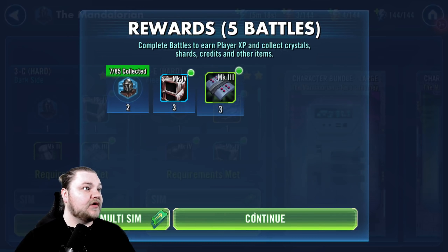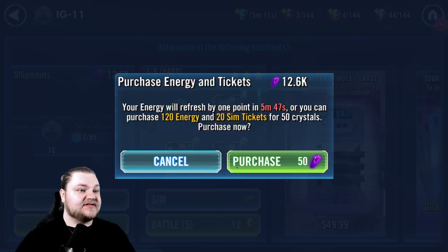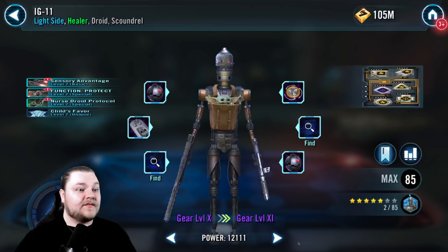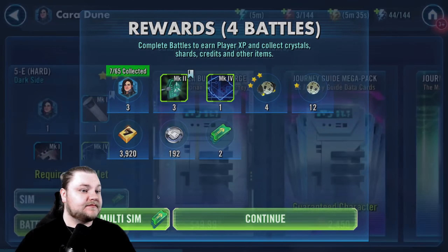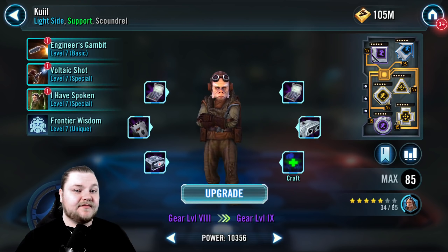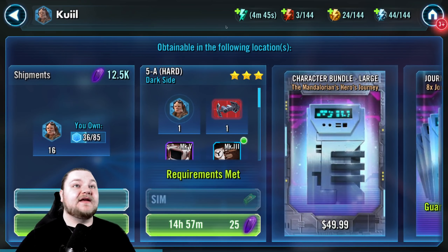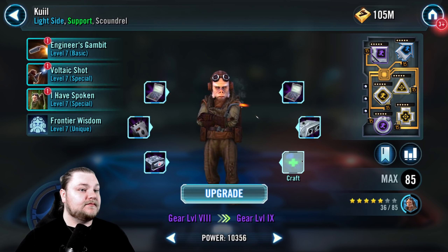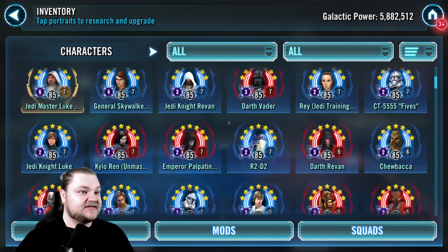We're passively farming for Beskar Mandalorian — not a high priority honestly with this account. We kind of have everything we could ever want. Just having fun with the farming. We got Cara and Kuill as the last ones. They're actually going faster now, and we get some TIE Bomber out of this too which is helpful. Mando's at 85/85/85, so Cara is a little behind everyone else, but other than that we're doing pretty good.